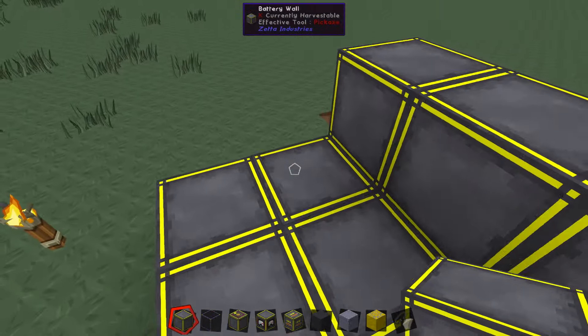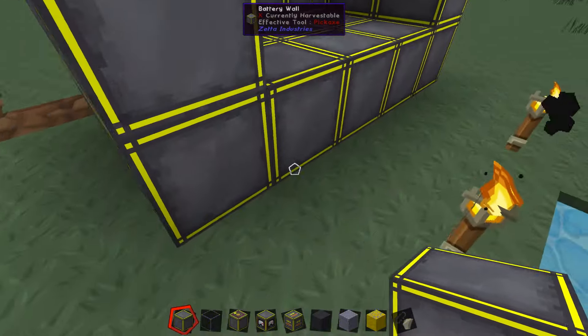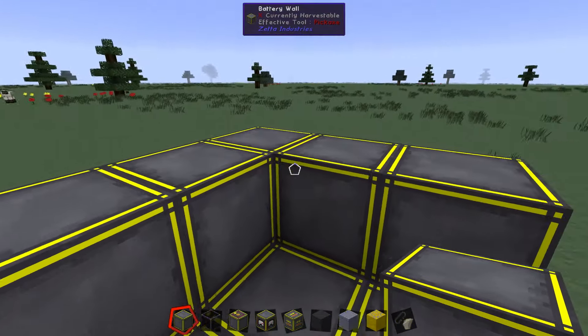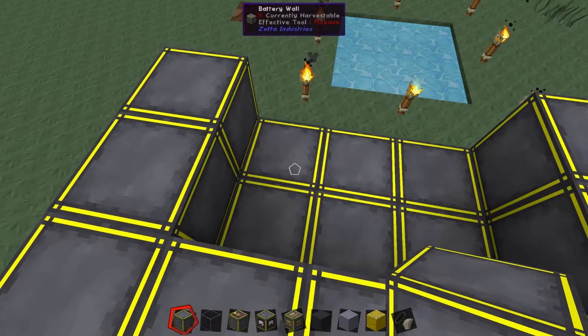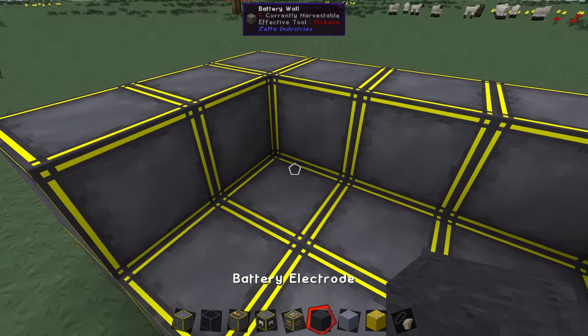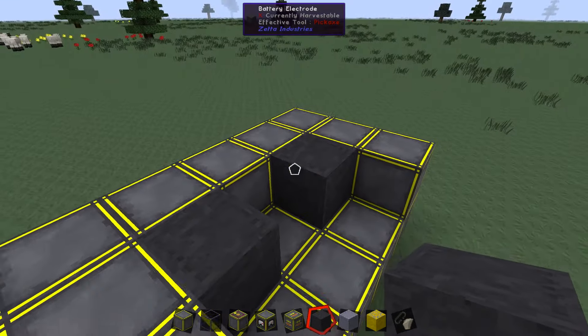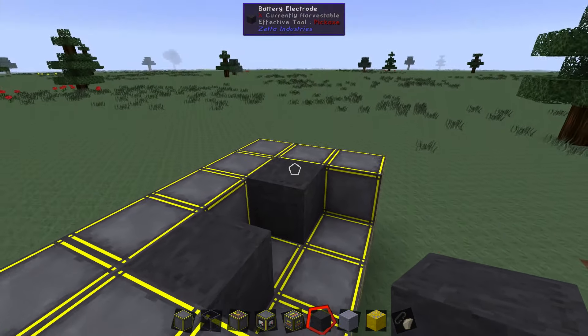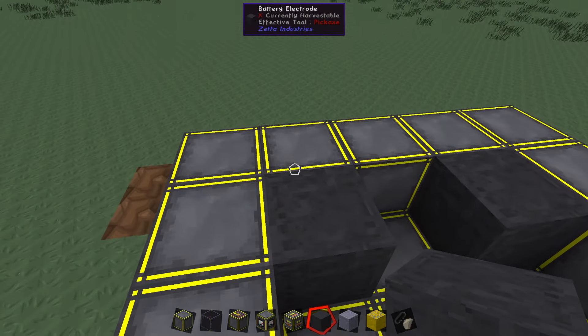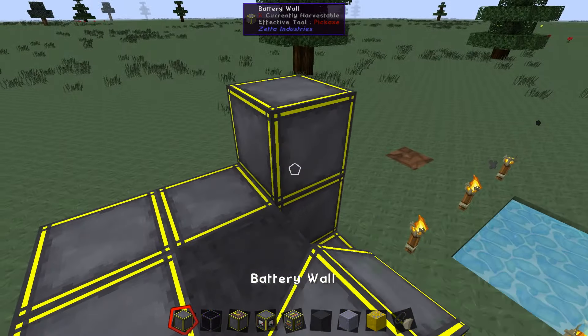We've got our bottom and then we're going to create a layer on top. We've got a 3x5 bottom, and then on top we've got all the outer walls filled in. In the middle we're going to place down our electrodes. Electrodes are important — they're what allows us to put power in and take power out. We've got the two of those placed, and we're going to build another layer up top with more battery walls.